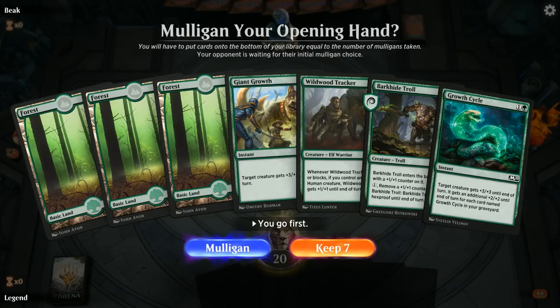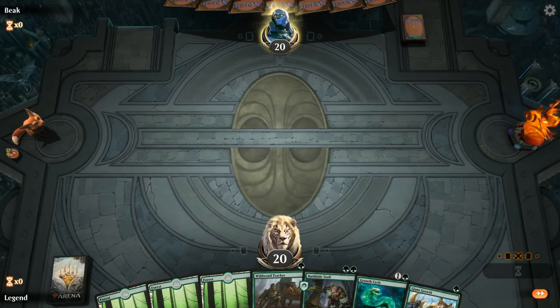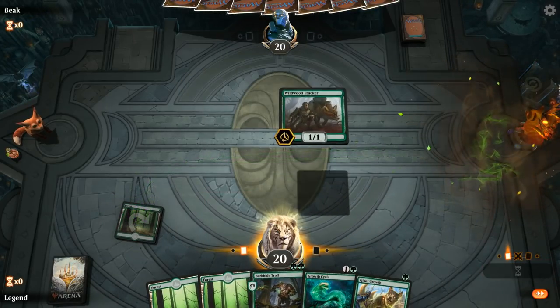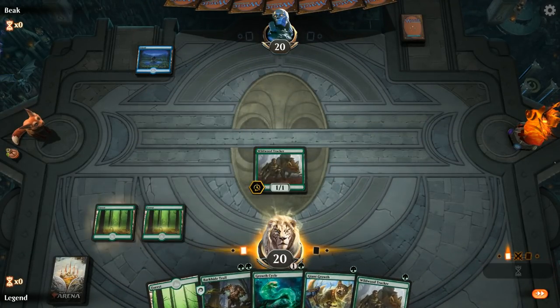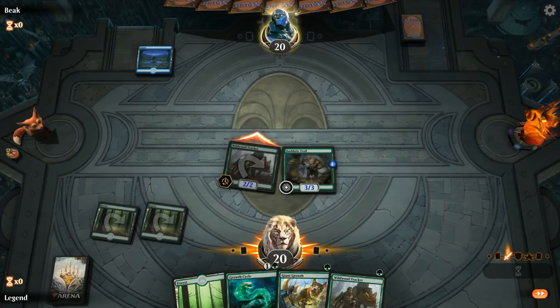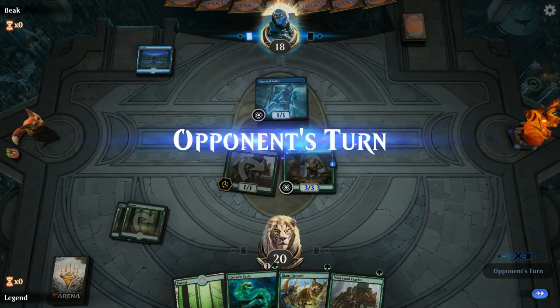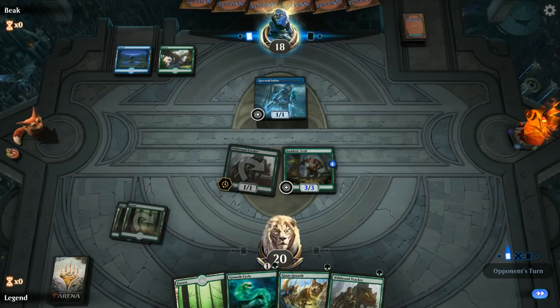We're on the play with a reasonable-looking hand — turn-one Tracker, turn-two Troll, couple pump spells. No Season of Growth, no Sir Faren, but definitely can't mulligan. Facing turn-one Island. We attack for two. If we're up against Blue-Green Flash this hand is actually quite good, and yep — there we see the Spectral Sailor. With early pressure backed up by instant speed interaction that's kind of the recipe for beating Blue-Green Flash, and being on the play helps.